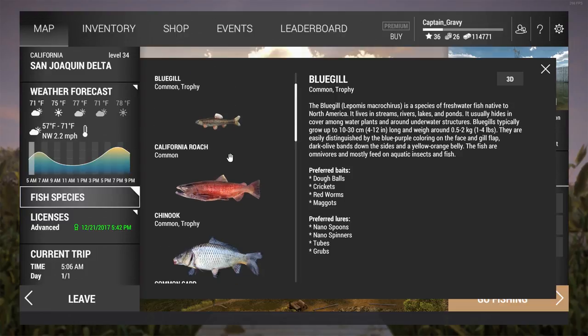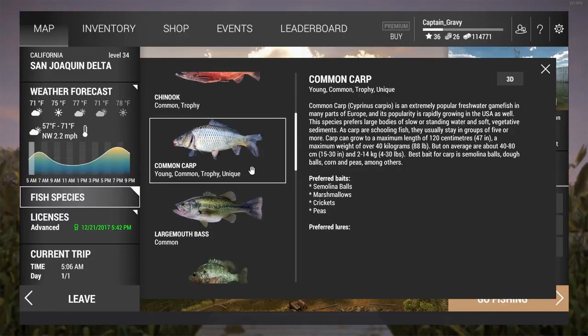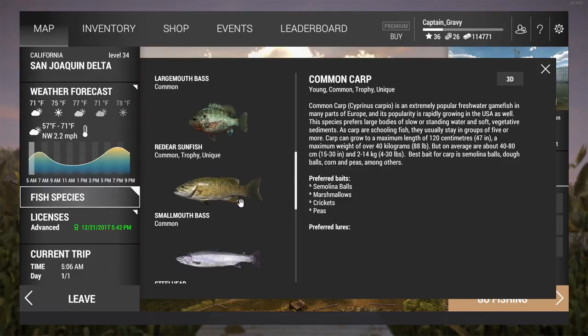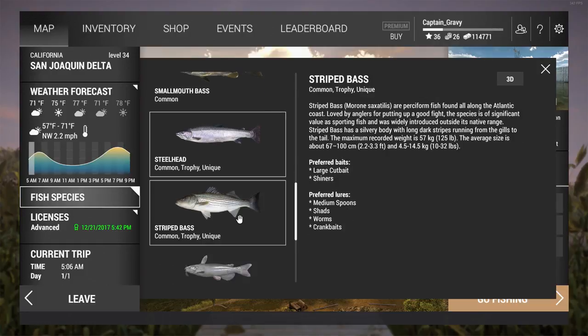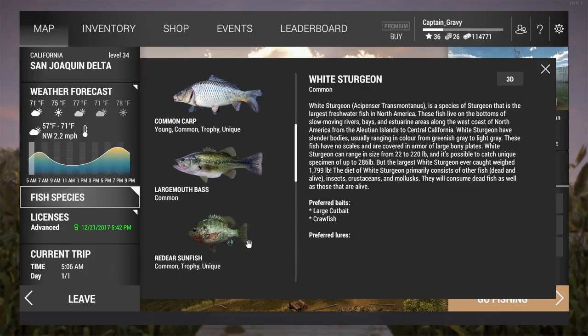Let's take a look at what's here. We've got chinooks, common carp — they can get pretty big. Also largemouth bass. Common carp can be pretty big, but if you get the unique ones those can be close to 80 pounds. Steelheads as well — big fish, big fight — same with the striped bass and big sturgeon.